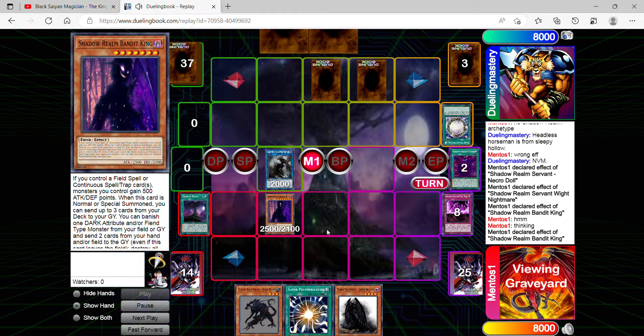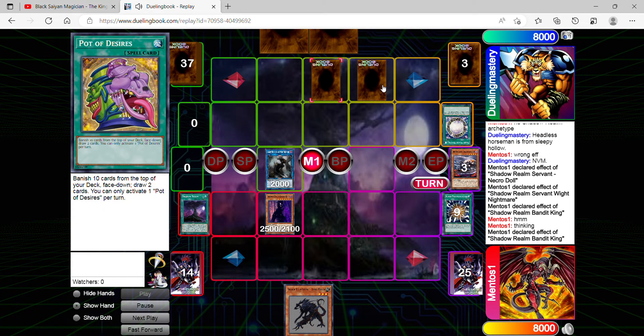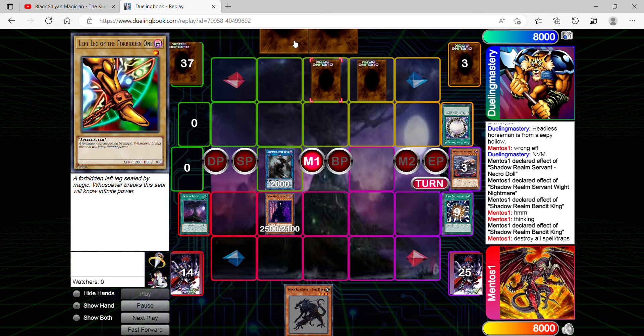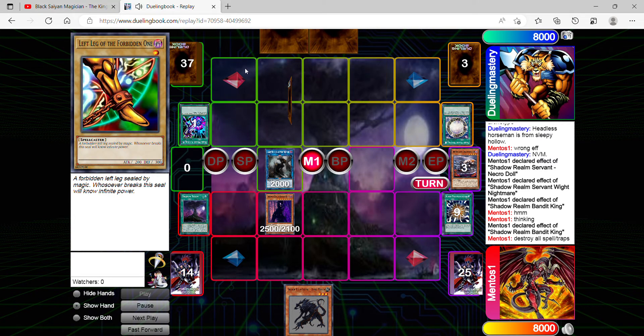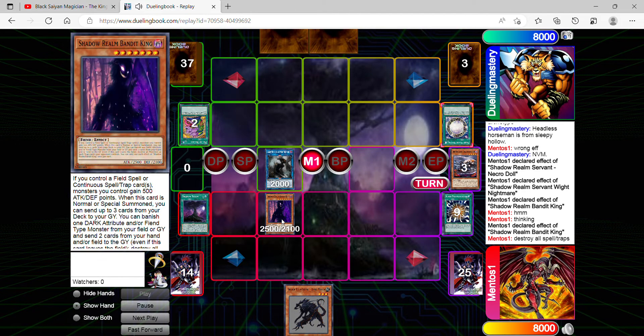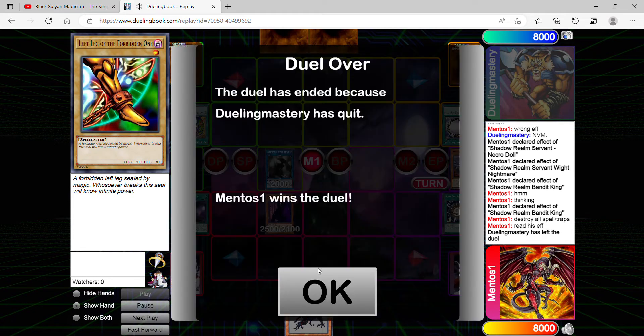I'm going to banish the fiend and two cards, then destroy all spell and trap cards my opponent controls. From here he's going to scoop, which is unfortunate but understandable because he can't do anything after. Even if I didn't manage to kill him, he'd have to draw into a specific card to counter the field I already have, and I don't think it'd be enough since Bandit King's effect already gave me the upper hand — he has no monsters, no cards — so he has no choice but to scoop.